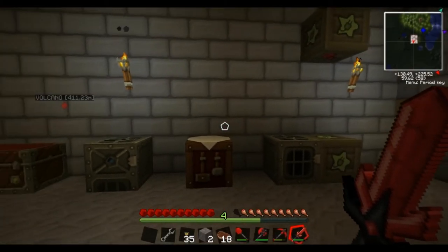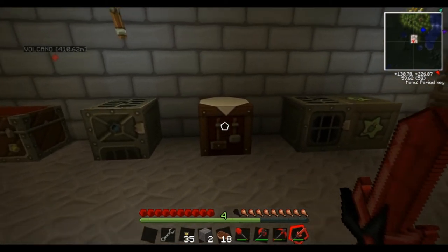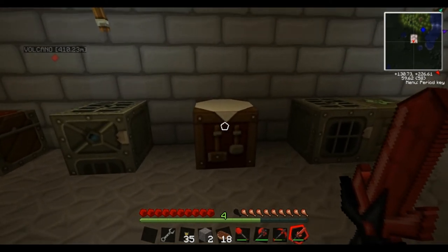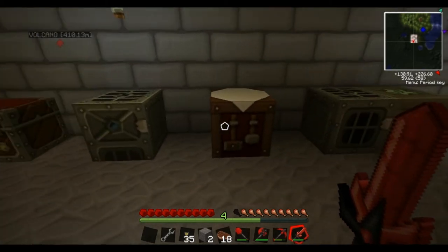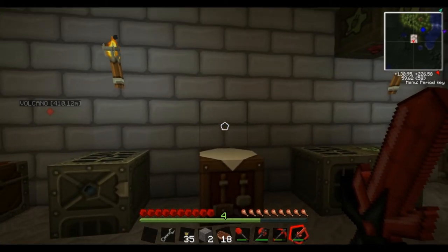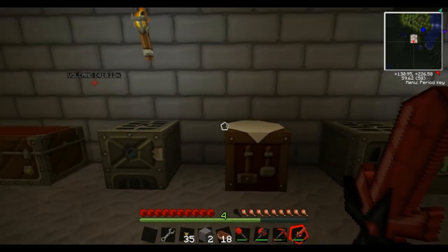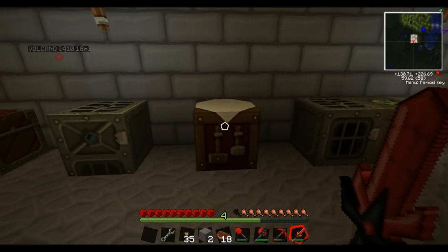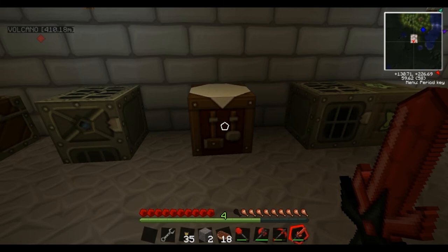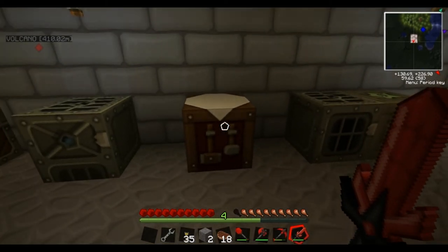You can also make medium voltage and high voltage solar arrays — they go up in the same way. To make a medium voltage, you need eight of the low voltage; to make a high voltage, you need eight of the medium. For high voltage solar arrays, they do create an insane amount of power, but in order to make one you will have needed to have crafted over 500 basic solar panels in order to make enough of each level to get all the way up to high voltage — which is just completely insane. Some people set up automatic crafting tables to do the crafting for you, but it's still a bit of a faff because it takes a long time to make those systems in the first place.